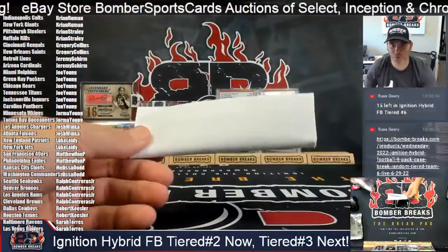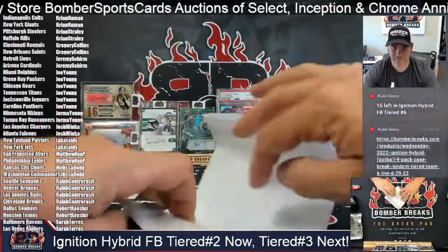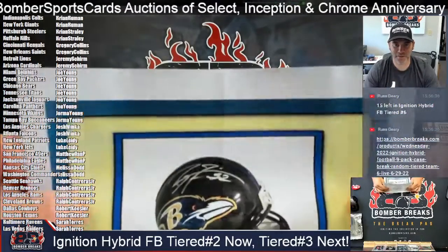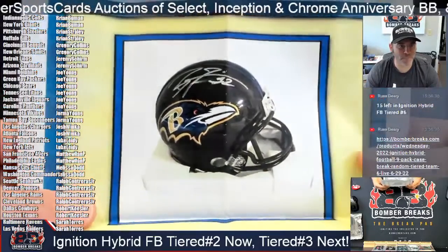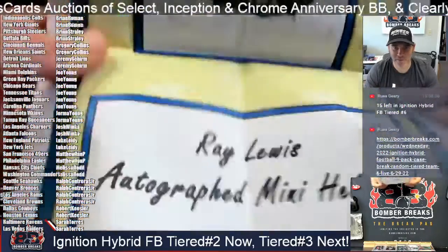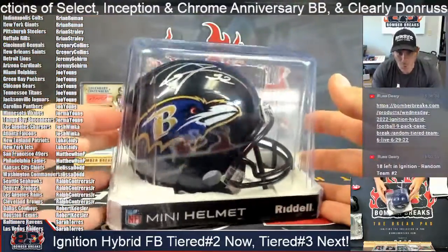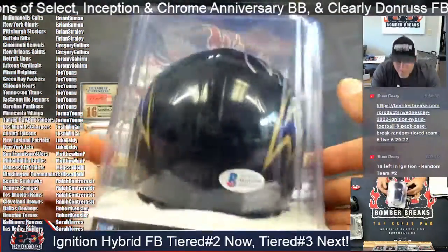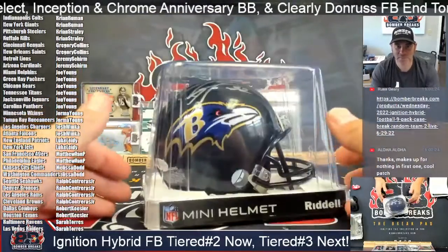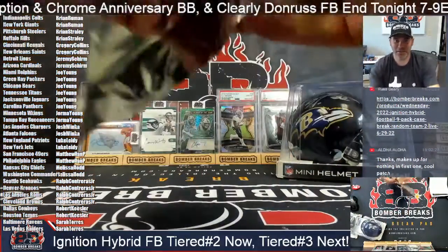And now the memorabilia items. Good luck to everybody. The Ignition car item goes to the Baltimore spot — Sarah's Ravens. That's Ray Lewis, and that is a mini helmet signed by Ray. Boom! Awesome. Beckett authenticated, Beckett certificate — Ray Lewis autographed mini helmet.